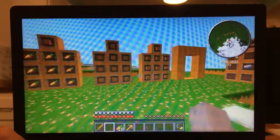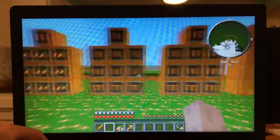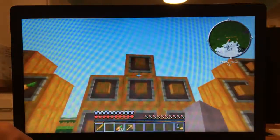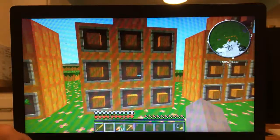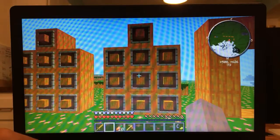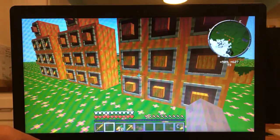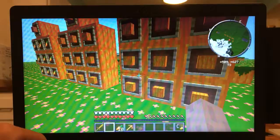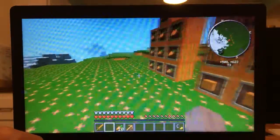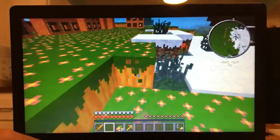This mod adds in a brand new dimension, which I will show you how to get to. What you're going to need is these blocks. First off, you need to make a carrot block, which you make out of nine carrots. Then you make a double compressed carrot block with nine carrot blocks. You need a lot of carrots in order to get to this dimension. But if you don't feel like getting that, you can actually do this instead.